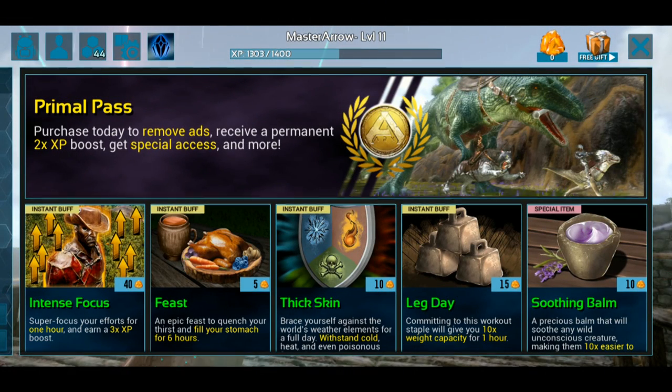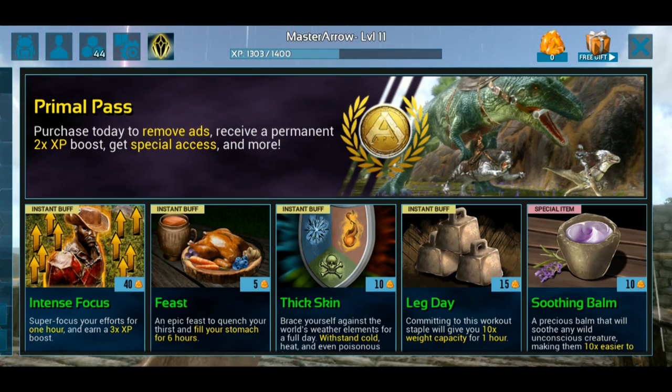You can purchase the Primal Pass from the shop menu by clicking on the banner at the top of the shop menu. This will give you a pop-up with a description of the membership, as well as the various options on how to purchase it.